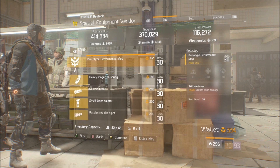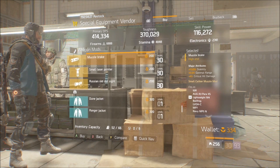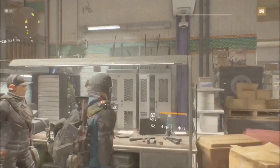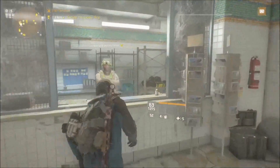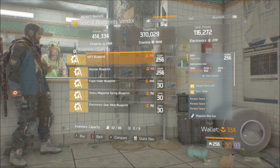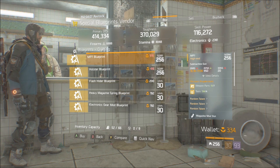Like I said, the highlight of this week's vendor reset is essentially the MP7 blueprint. There's obviously an ACR blueprint as well. There's a few pieces — maybe some Deadeye holster I think I saw there, and some gloves that were decent too. If you guys want to pick those up you can — they're not really the best but they have really high armor and I need them for certain builds.